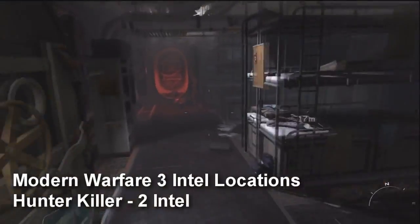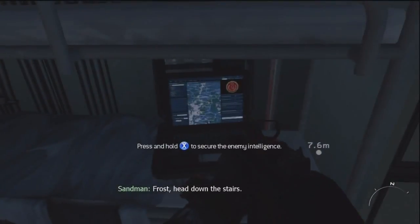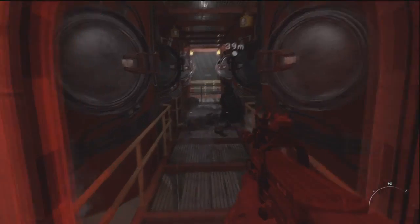The second chapter, Hunter Killer, has two intel. The first one is at the very beginning — take a right before you go into that red door and it's going to be on that table.